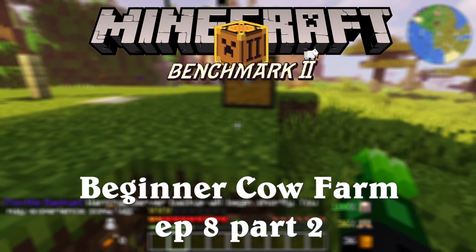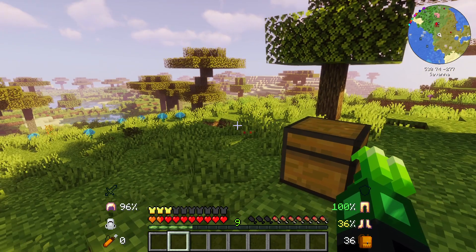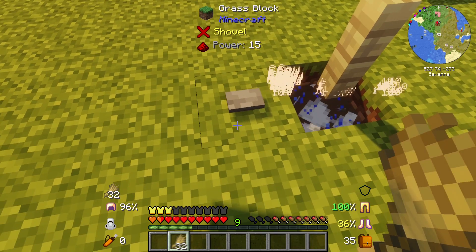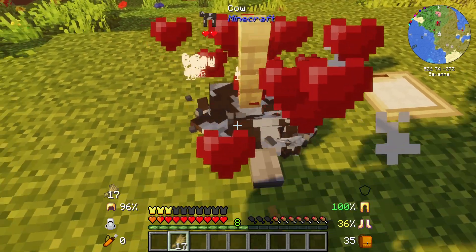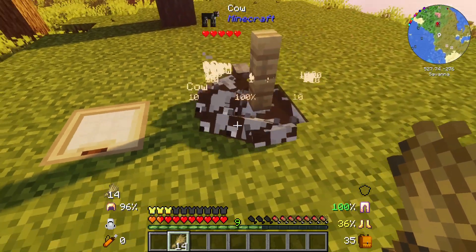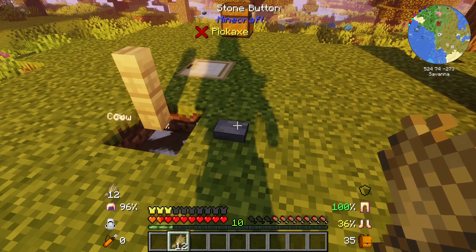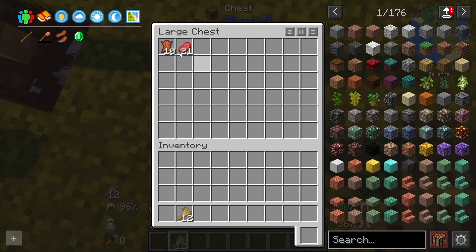Hi guys, welcome to another episode of Modern Minecraft with Benchmark 2. In this episode we'll be building a beginner cow farm. The way you use it is you take some wheat, press the button to bring up the cows, feed the cows as much as you can, move around a little bit. Once you're done, press the button again to bring them down, open your trap door, check the chest and you have some leather and some meat.